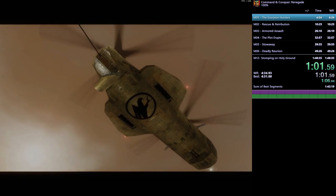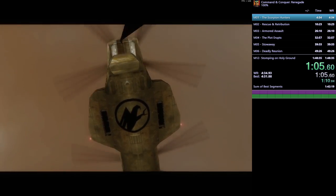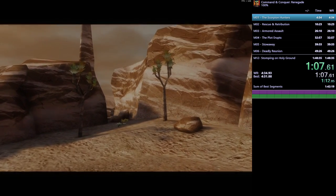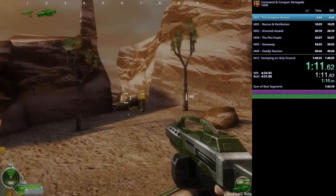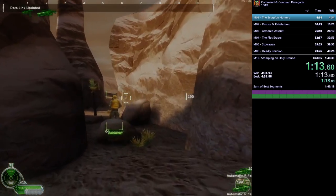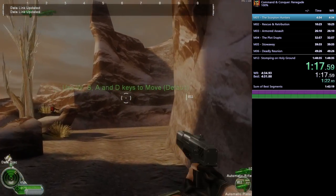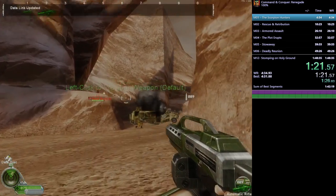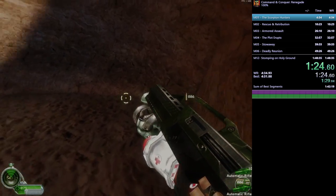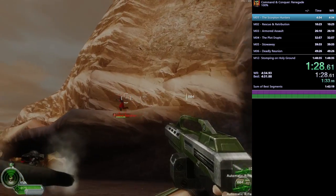That commando is our player character Havoc, and we're going to rescue them from this ambush. One thing I'll be doing throughout the run is conserving ammo, especially during the second mission onwards, because ammo drops are very limited on Commando.